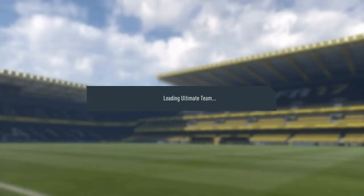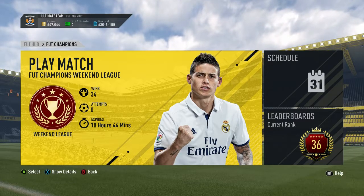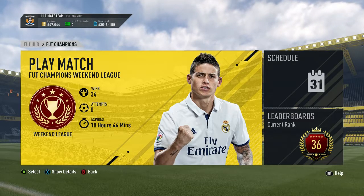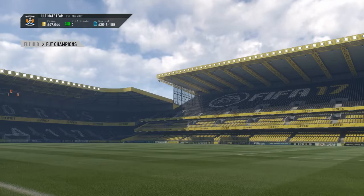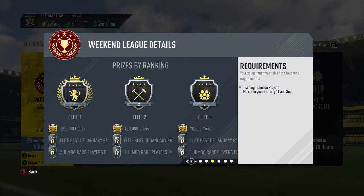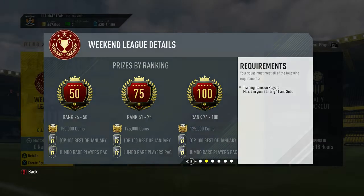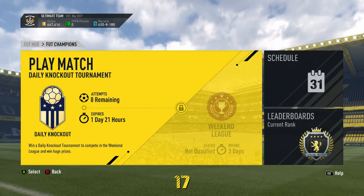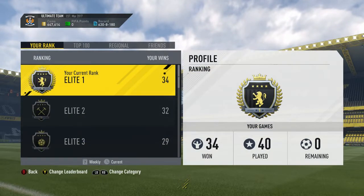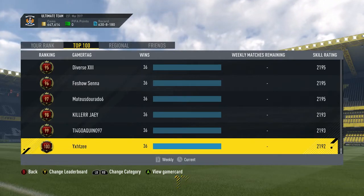This was before the Weekend League had finished, and I did drop out of the top 100 from then. Unfortunately we're not going to be getting 11 informs from January. But I'm happy with Elite 6 — if we look at the rewards for January, we're going to get 125,000 coins, which is a massive increase to our club, 6 informs slash Team of the Year cards if we're lucky, and 2 100k packs. There were 36 wins for this weekend, so top 100 was never really on the cards.